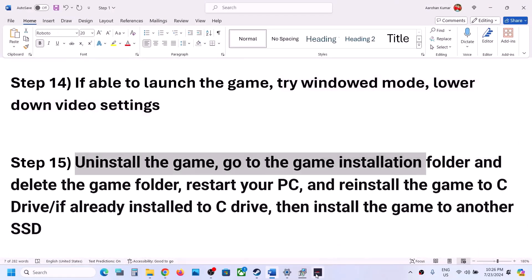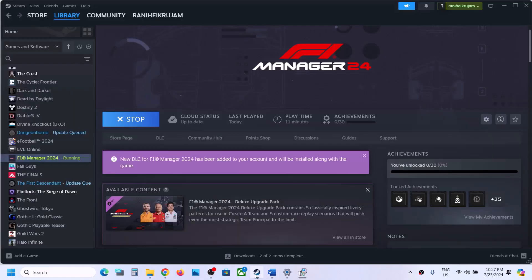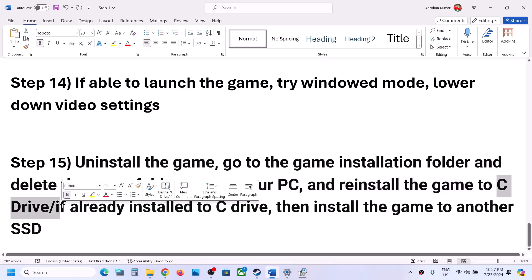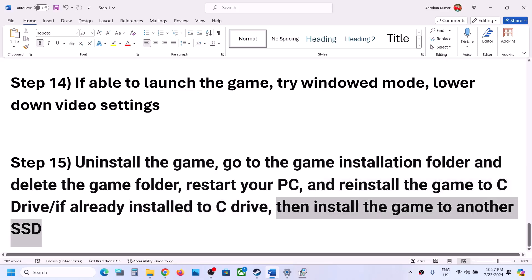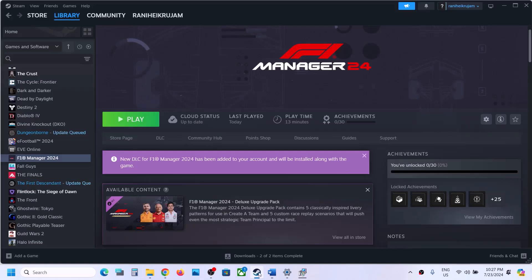The last step is to uninstall and reinstall the game. Right-click the game in Steam, select Manage, then Uninstall. After uninstalling, go to the game installation folder and delete the remaining game folder. Restart your computer, then reinstall the game to the C drive. If the game was on an external drive (D or E drive), try installing it to the C drive instead. If already on C drive, try installing to another SSD.